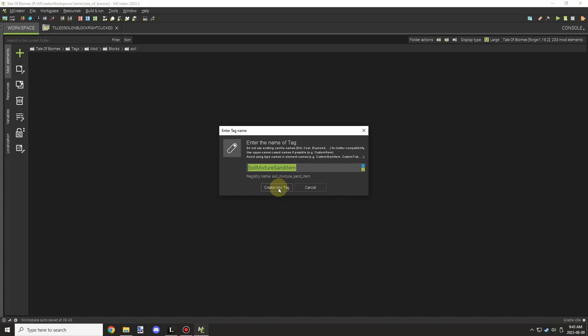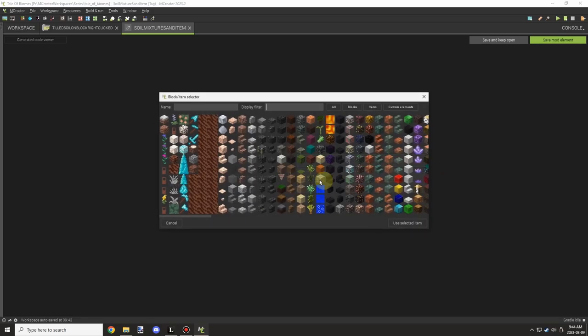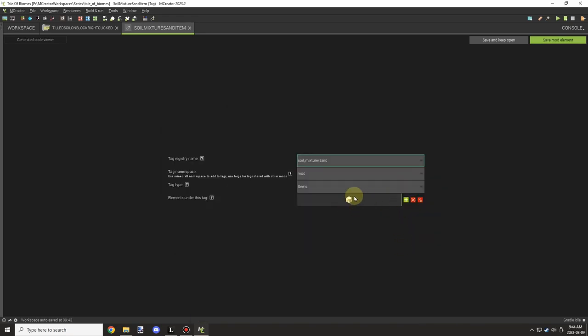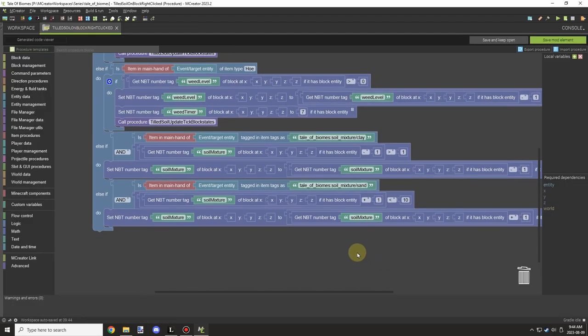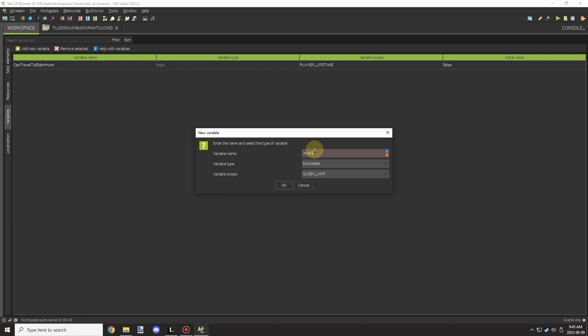Right now I'm setting up a tag so we can target any item that is a sand block, and then more mods can tap into this resource. I've set the tag type to mod so it will use our mod namespace, and then I'm making one for clay as well.